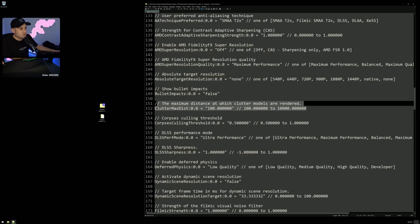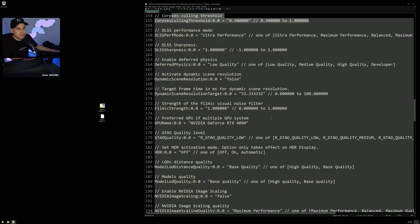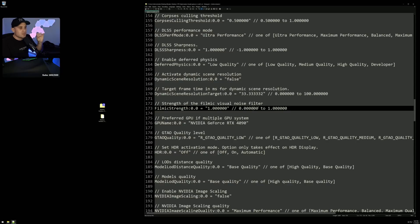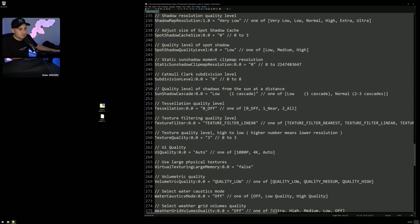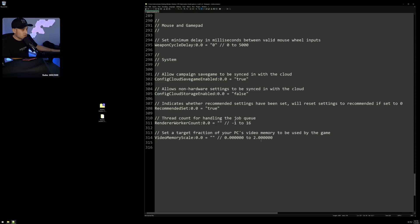There are about five extra settings in the config set lower than you can actually change in-game. Two things to watch out for: don't set filmic visual noise filter to zero — this game has a horrible issue where shadows on character models and walls look blotchy, and setting it to zero makes it ten times worse with no frame benefit, so leave it at one. Also, for anisotropic filtering, don't set it to nearest — you'll get horrible Minecraft-looking textures and it'll be impossible to spot enemies.